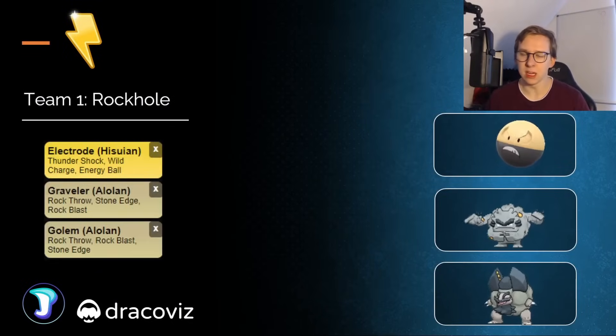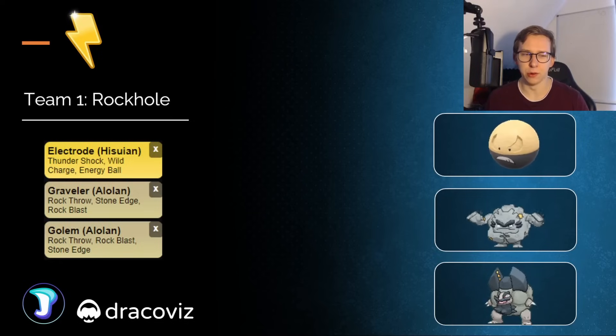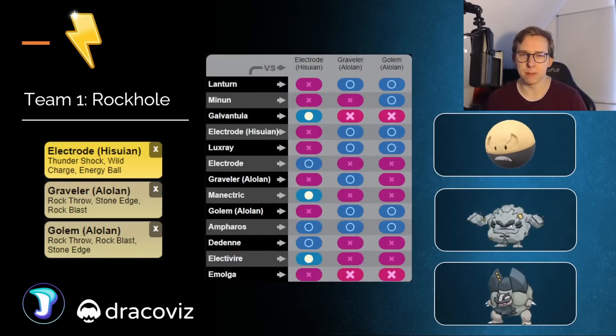Let's take a look at the first team. I think Homestays Henry also made a video about this team last time this cup was around, but I also had it in my top teams last time. Definitely a solid lineup in general. We're going to have the Hisuian Electrode in the lead — it's going to allow you to resist those Ground-type moves and have a neutral answer here. Plus, it's the best answer for Lantern, which is basically your main objective, as the backline is really good against something like Galvantula, which I feel is going to be very common. You can also use the Shadow variants of the Alolan Graveler and Golem in the back — they work out fairly well. This might be the easiest team to play if you just want to get your battles done.